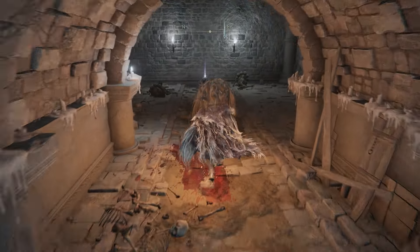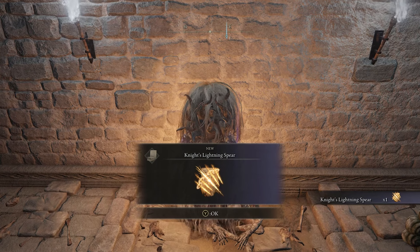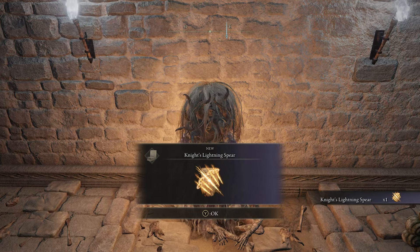Right there at the end of the hallway, you should see a dead body with an item on it, and that should be the Knight's Lightning Spear Incantation.